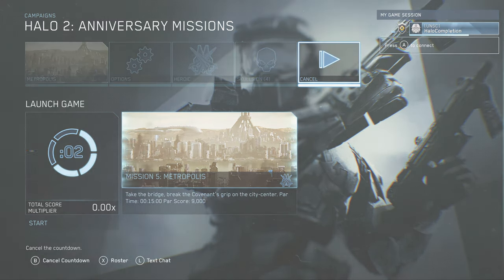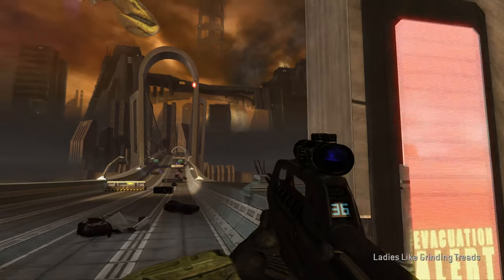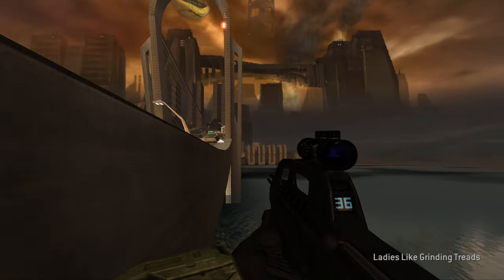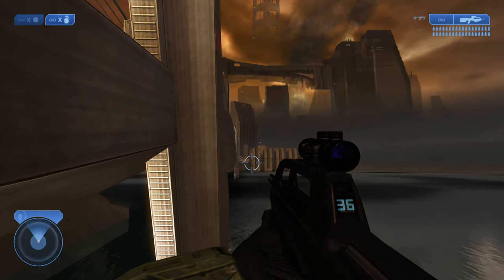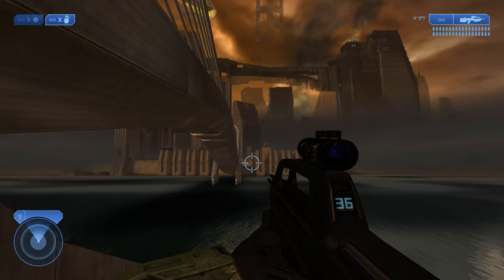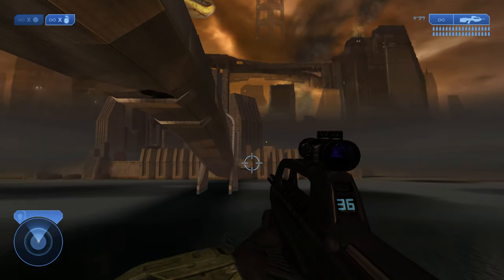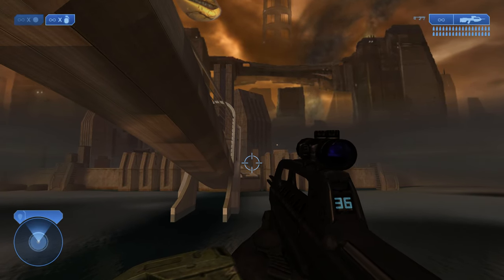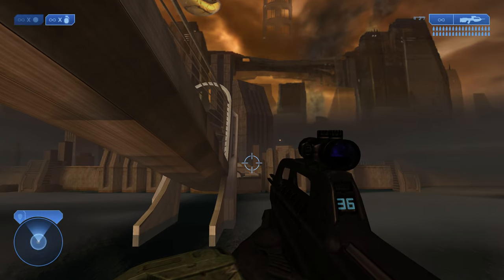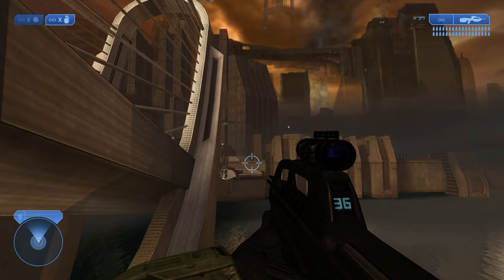We'll spawn in at the beginning of the mission, jump up in the air, and fly along the right or left side of the bridge. You could fly over the bridge directly if you want, but I'm going along the side because all the ghosts and wraiths up there can't shoot me — they can't even see me. If you don't know how to fly with the Acrophobia skull, it's really easy: once you're in the air, hold down the jump button and it will send you in whatever direction you're looking.